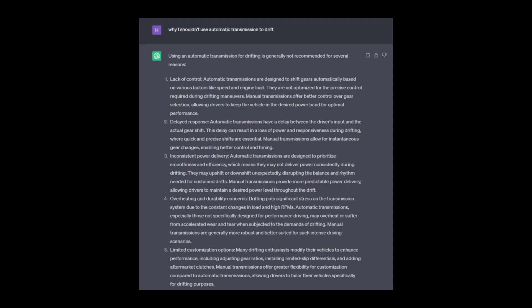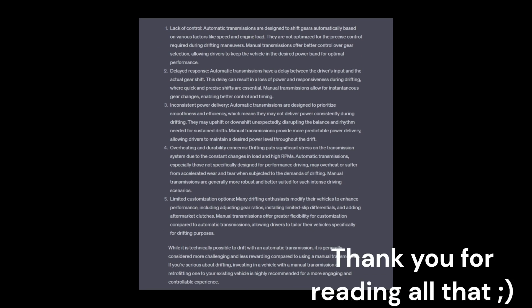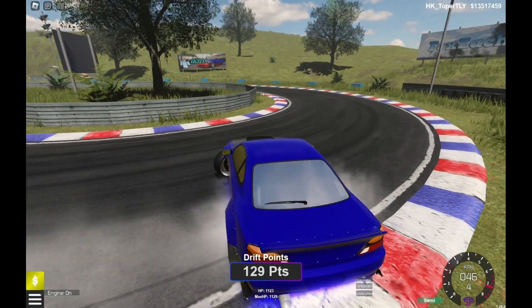It is because when you are using automatic transmission, it could cause issues. To sum up, an automatic transmission is a multi-speed transmission used in motor vehicles that does not require any input from the driver to change forward gears under normal driving conditions, which means it will prevent your car from going to high RPM. But we need high RPM to drift.